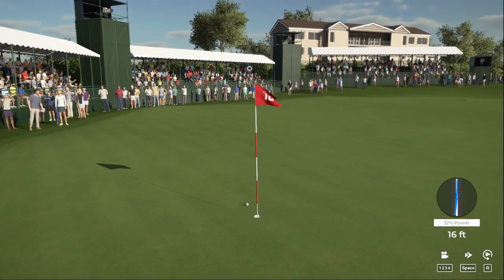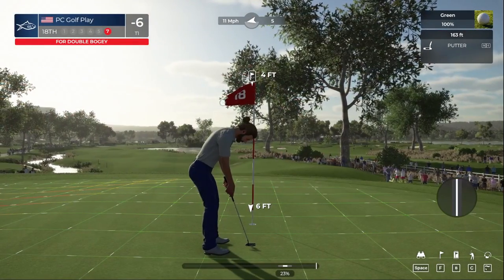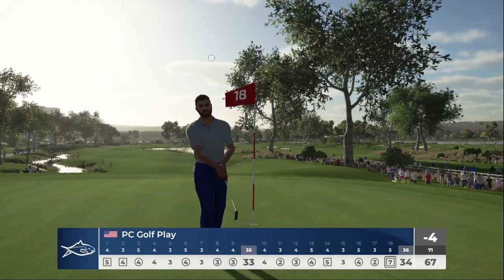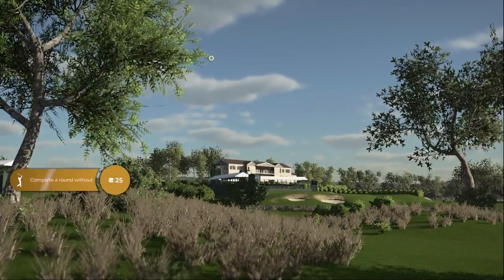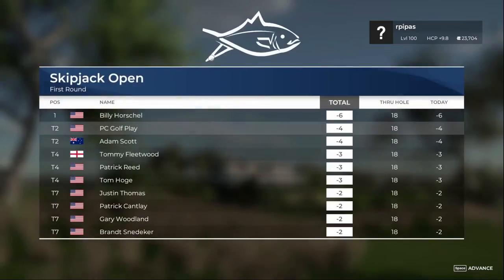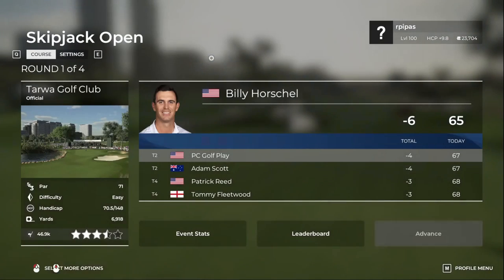Oh — I thought that was in. All right, so we're gonna drop down to four under par. We shot a 67 — not too bad. We're tied for second with Adam Scott. Justin Thomas is down there at minus two. We're gonna hop right into round two and keep this warm-up session going.